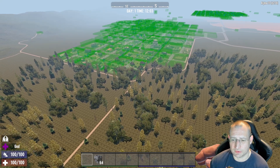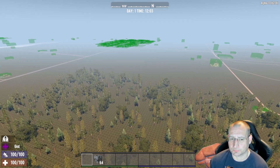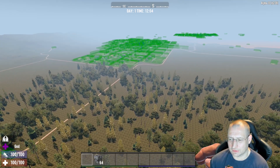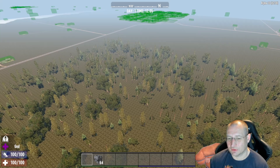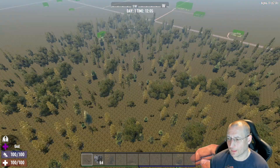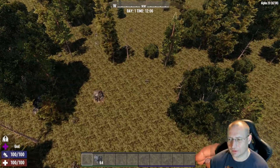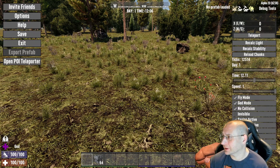I want to get a bit of a distance from the closer city and be roughly halfway between the two. Looking at the map as I move, this one seems to be the larger city, so actually I want to be a bit closer to that one but away from these wilderness POIs. I think maybe just a bit more this way — yeah, I think that's a good location. We'll come down here.